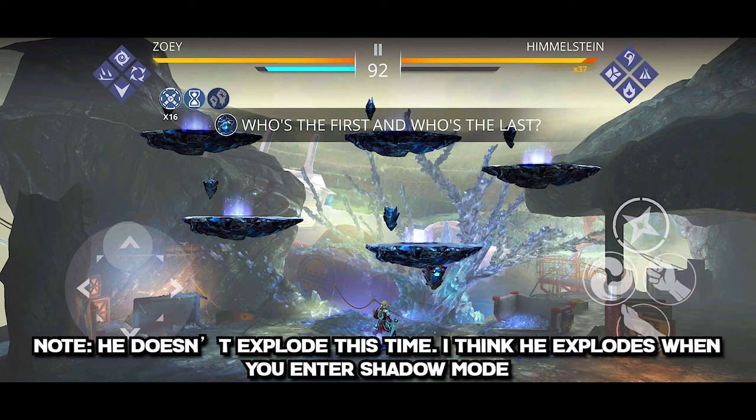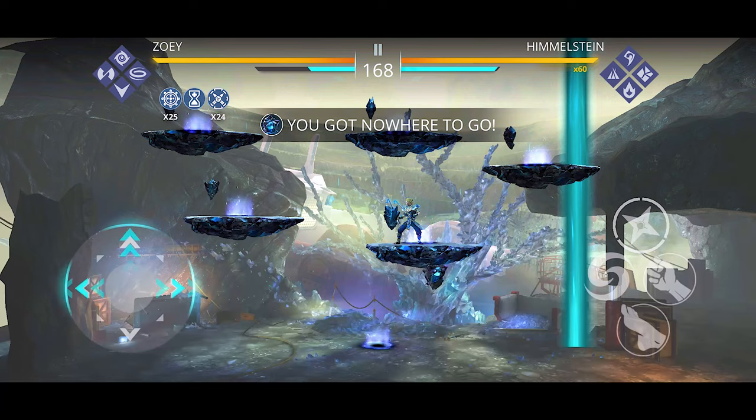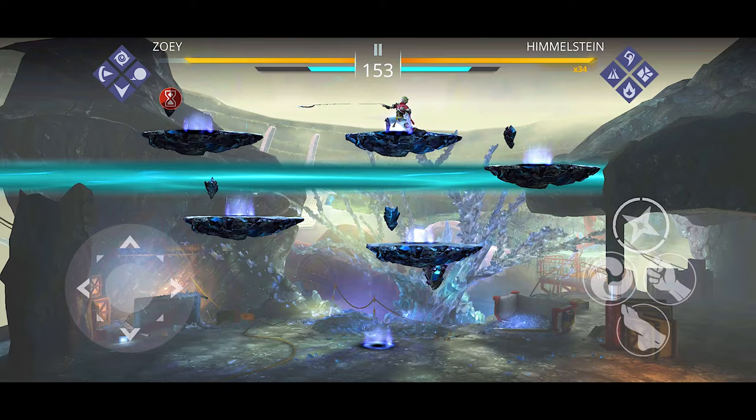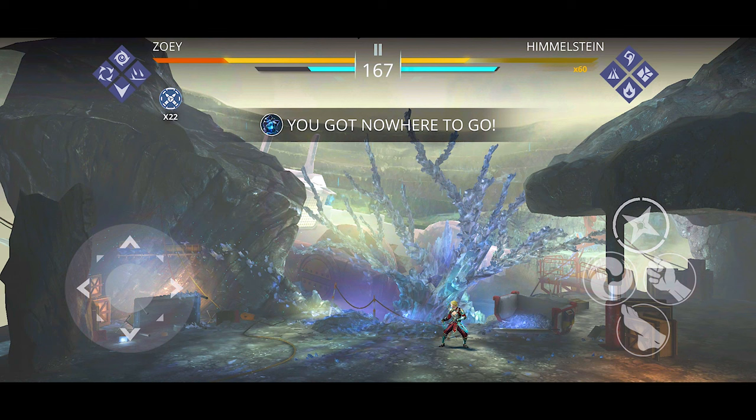So what happens if you fail the platforms mini-game? If you attack a crystal with the wrong attack — for example, you need to do a basic attack but you do a heavy attack — the crystal will explode, you'll go down taking a bunch of damage, and the boss will start his second mini-game where you can't damage him.